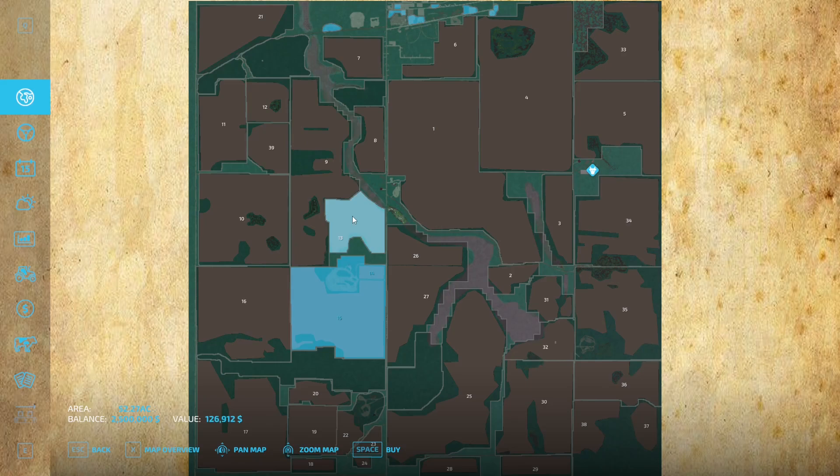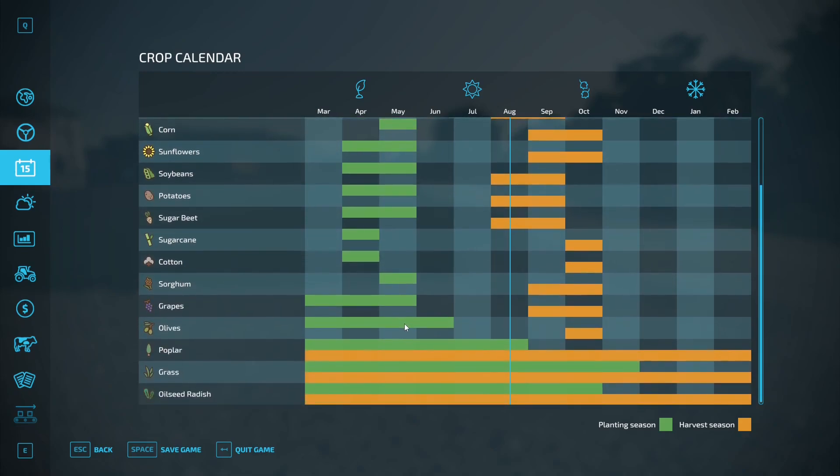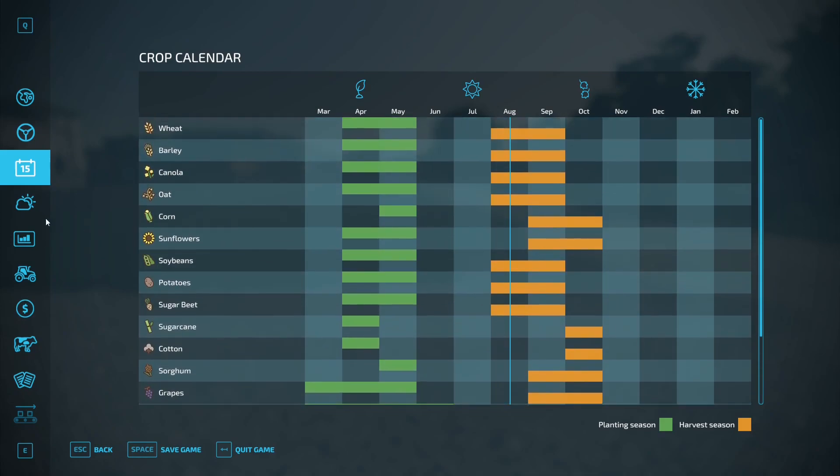So you can get started with quite a few things. You've got two and a half million, but you also don't have any equipment, as was mentioned. Before we take a look at that, we'll take a look at the crop calendar, because this is a unique crop calendar that has been changed for the Great Canadian North.